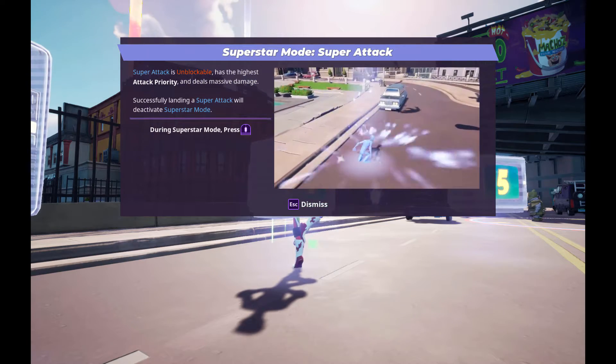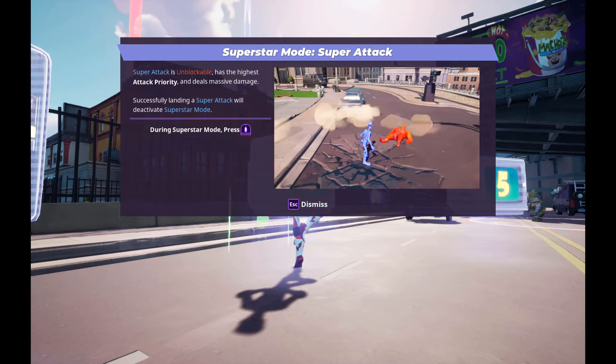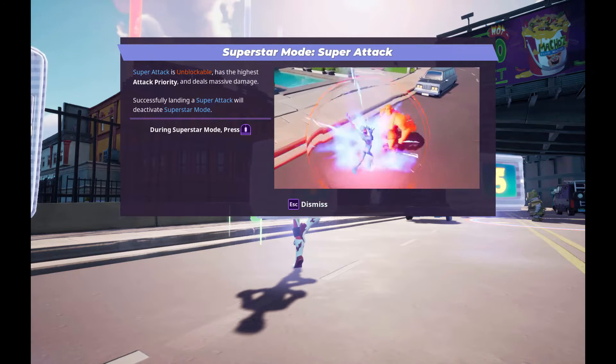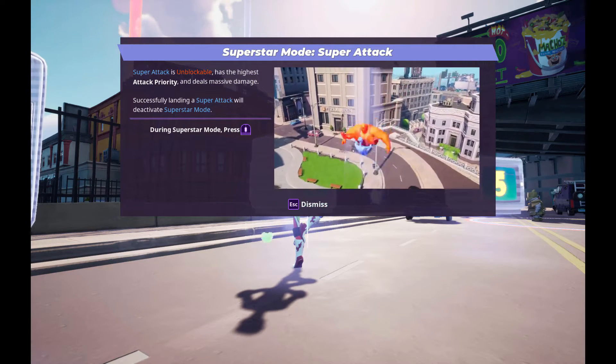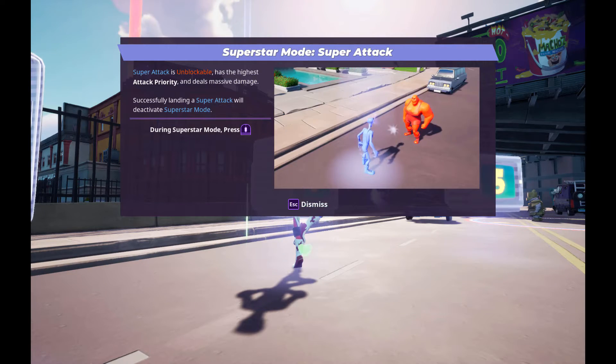Now, the Super Attack. A Super Attack is unblockable, has the highest attack priority, and deals massive damage. Successfully landing a Super Attack will deactivate Superstar mode. So while you normally have your standard attack, when you use this standard attack while Superstar mode is activated, it becomes the Super Attack.